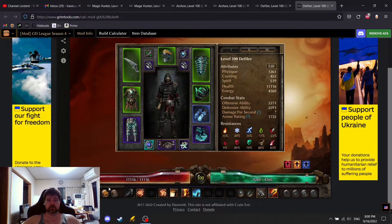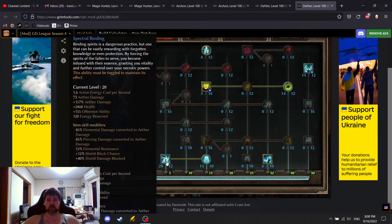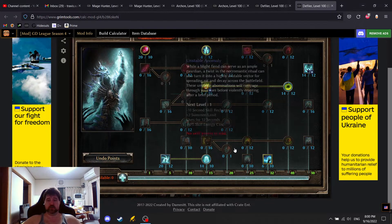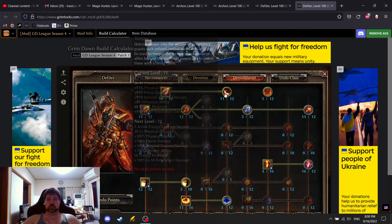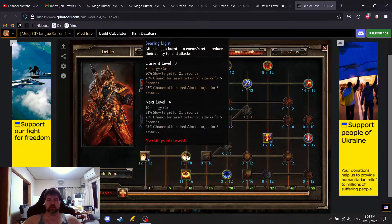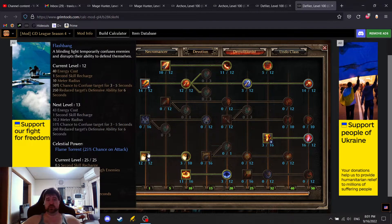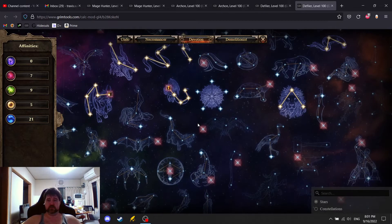Our skills changed a lot with the swap to Ravenous Earth. We now have 20 Spectral Binding and Spectral Wrath. We reduced points in Mark of Torment, we still have Fire Strike maxed as much as we can, still have Searing Light at 11. We now have 23% chance for Blind and Fumble, which is fine. We put 12 points in Flashbang to get 250% reduced defensive ability. Chance of Confused doesn't matter, but we should be dropping that for Flame Torrent. Devotions did not change — still using the same basic Devotion setup.